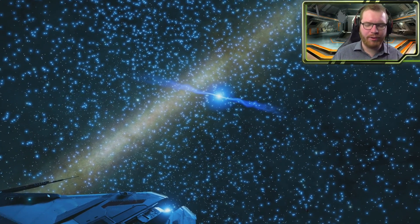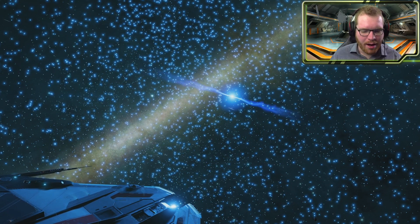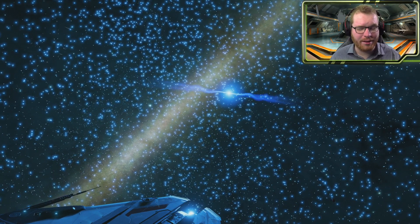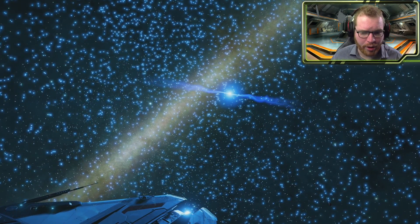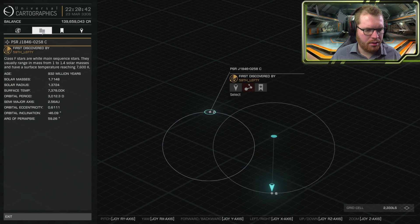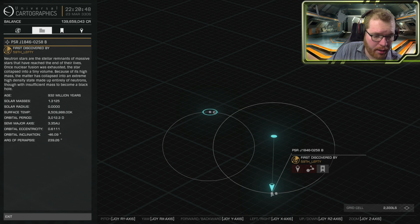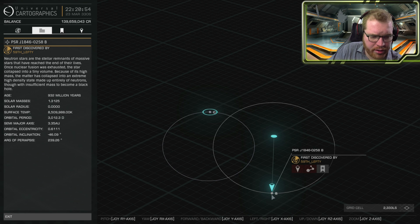Not as close as I originally thought, but this could be a very good candidate — it could have been a very good candidate for what's called a Type 1A supernova. I think this is why somebody suggested the system to me, because I probably mentioned Type 1A supernovae on a livestream at some point. So the F-type star is actually heavier than the neutron star in this case — 1.7 versus 1.3 solar masses.